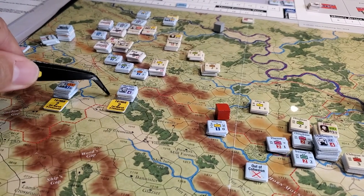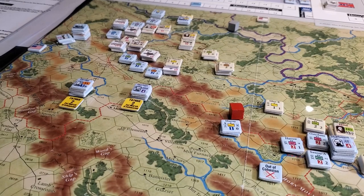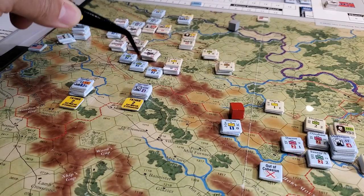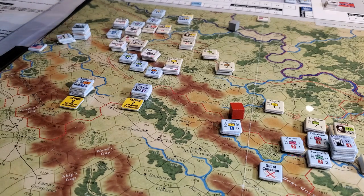I began moving Sherman down here thinking I need to get these guys back in range. But of course, this then puts some of these guys out of range — counting out eight hexes — so yeah, all these guys, which there are quite a few divisions up here, and we'll get to why that's important in a minute.